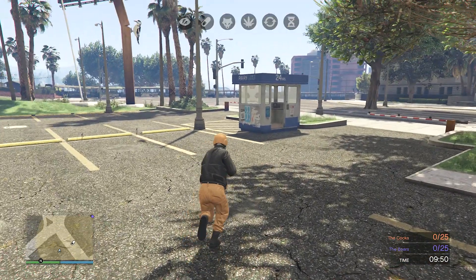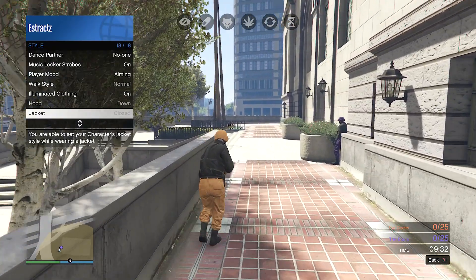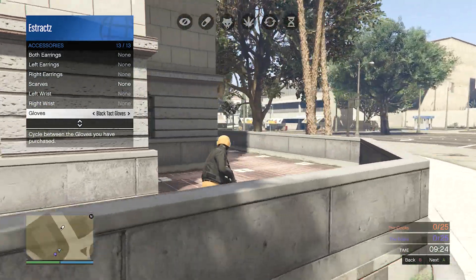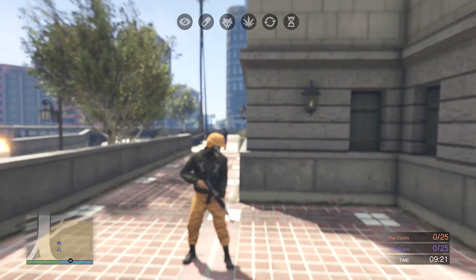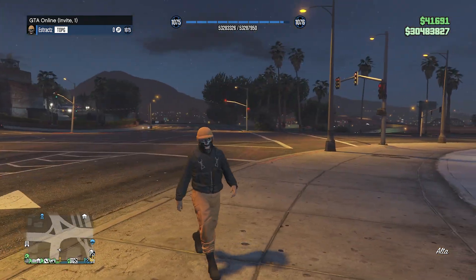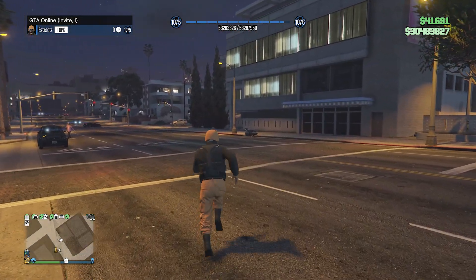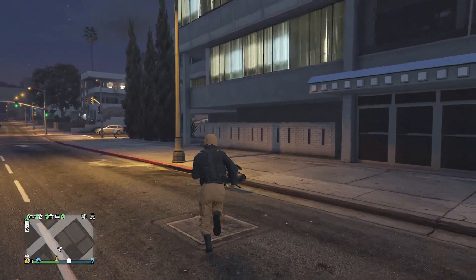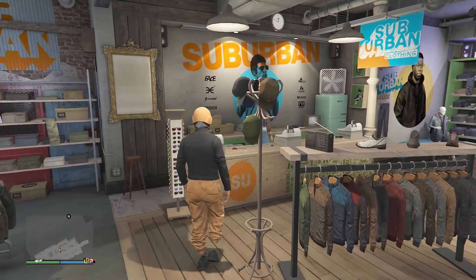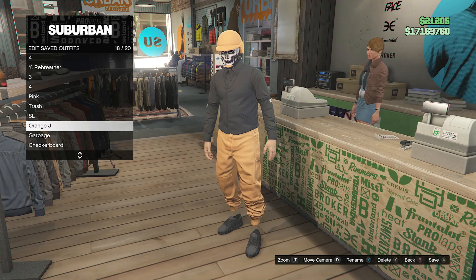When you load into the job, you will see you are wearing the outfit you had on before, and if you are the host you will be wearing the orange joggers with the orange bulletproof helmet. To save the outfit, pull up your interaction menu, go to your style, go to your accessories, go to your gloves on slot 13, and scroll through your gloves for at least a few seconds. Then put away your interaction menu, pull up your phone, and quit the job from your phone. You'll load back into a session wearing the orange joggers and the orange bulletproof helmet. If you were the second player, you would load back with the purple joggers and the purple bulletproof helmet. Head to a clothing store and save your outfit on any slot.